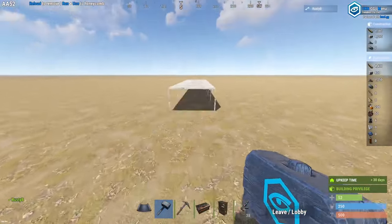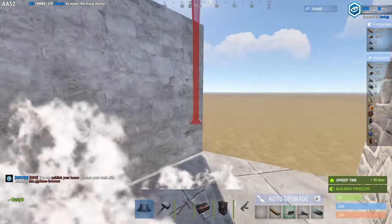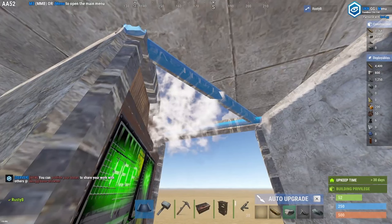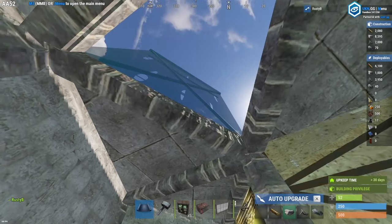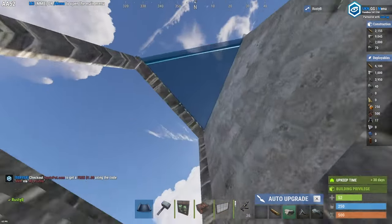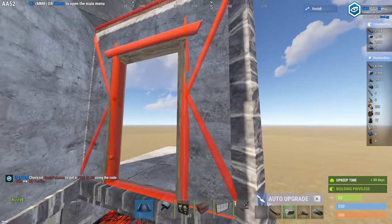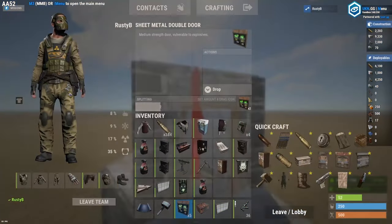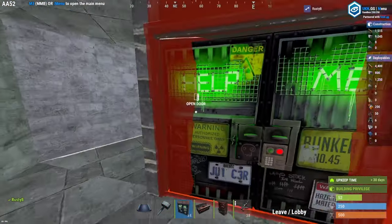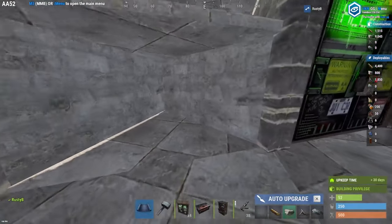Now moving back outside, we've removed all of the squares except from the first one. Starting on the second floor, you add a double doorframe here and surround it by walls. Add triangle roofs on top and to every roof except for this one here where we add a triangle floor frame. To make your roof access, you add a single door on this side, a double door on this side and a wall on this side. Add a double door and a single door. Coming back inside, add one wall frame here, a half wall and two floor triangles. Now we've made an extra loot room.